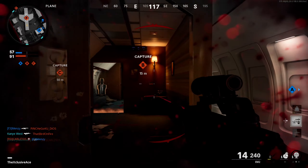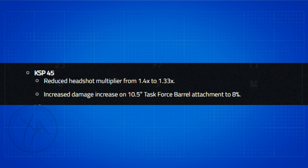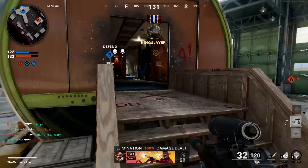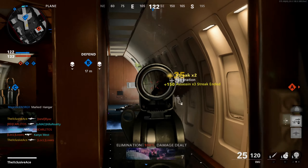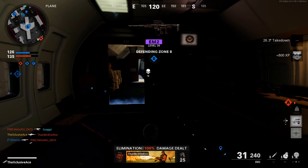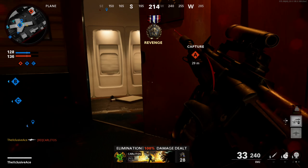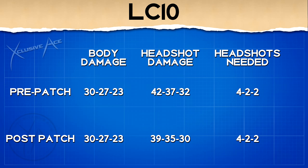With the KSP 45, they reduced the headshot multiplier from 1.4 down to 1.33, and they increased the damage bonus with the task force barrel up to 8%. Having done the math on all of this, neither change makes a noticeable difference — the KSP 45 will perform basically exactly the same as it always has. We see a very similar story with the LC10: the same headshot multiplier reduction from 1.4 down to 1.33, and again the math shows it takes the exact same number of headshots mixed with body shots to get a kill. These changes are completely negligible.